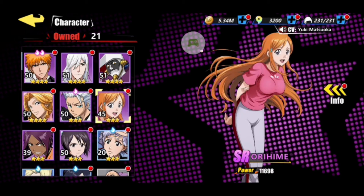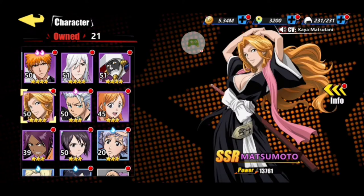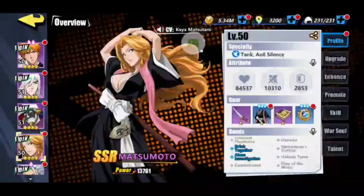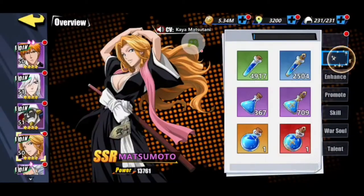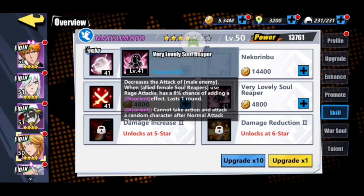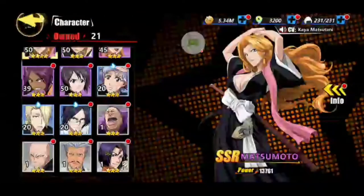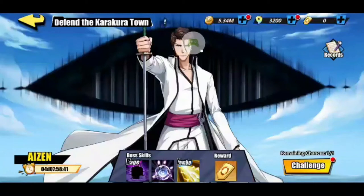Instead of Orihime, who's a healer, I'm going to throw Momo in instead. Because I just got my Rangiku to 4 stars and I activated her passive recently with that enhancement. Her passive decreases the attack of male enemies and when an allied female soul reaper uses a rage attack, it has an 8% chance of disorienting. So that's why we're running her on that team to try to get that disorient on the Kartakura Town event.